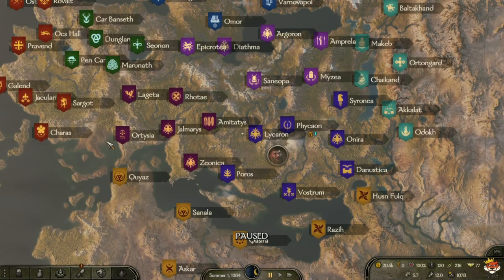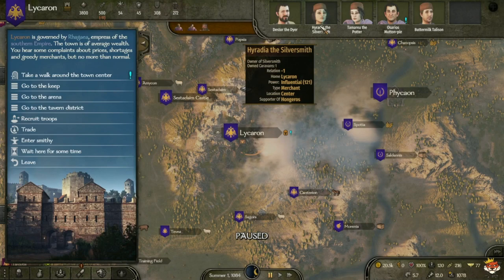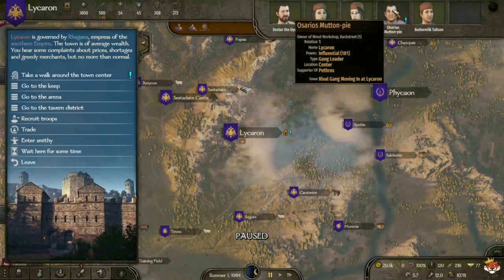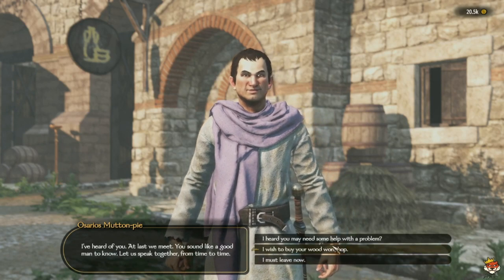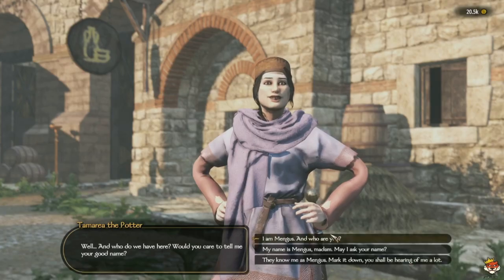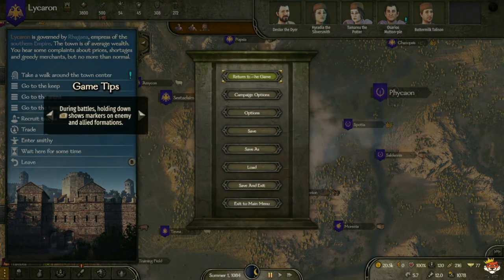Workshops are set up in towns to produce goods from raw materials. The type of workshop you choose determines what goods it produces and its profitability. You can talk to workshop owners in towns and purchase their workshops. For caravans, you'll need a spare companion — talk to a caravan master like a silversmith, purchase either a cheaper or better-equipped caravan, and it will start trading on its own. Be careful though — bandits and enemy kingdoms will try to destroy your caravan.